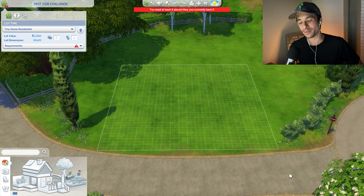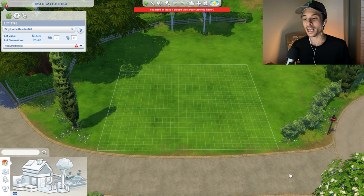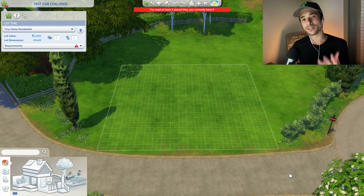It's going to be a little bit difficult to explain, but more or less we're going to attempt to build a tiny home. There is a really big catch — for me to build this house, every door, window, wallpaper, piece of furniture, decor, or everything I'll need, I will have to find in the search results. Because this is the first item challenge, I will have to pick the very first item I see in that category.